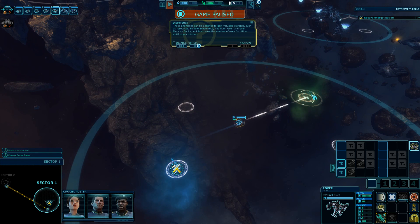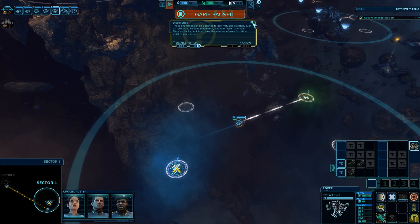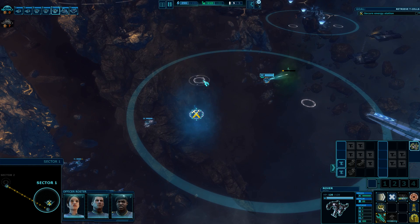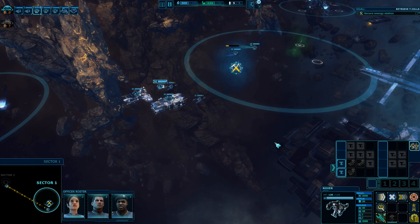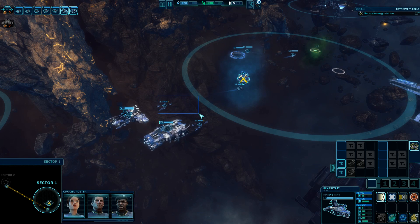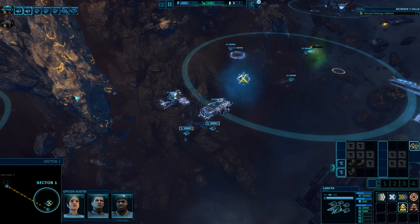This is an unoccupied station. These anomalies can be scanned to gain valuable rewards such as resources, module schematics, type-two parts, or even memory banks. We'll try to keep that in mind. Another one here - let's put them to work. They're sitting here a little bit in the middle of nowhere; position them in the middle. Assign these to my first button.